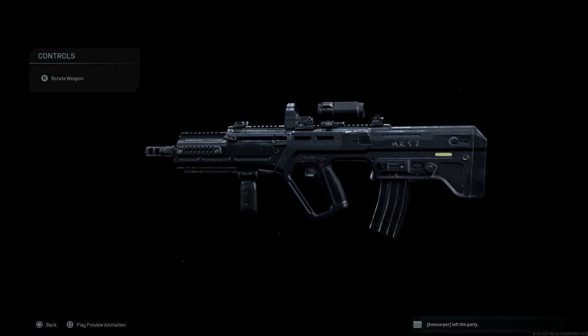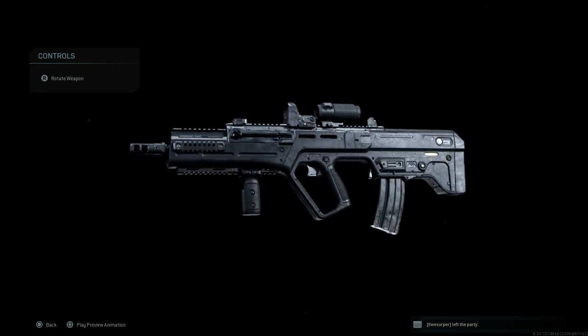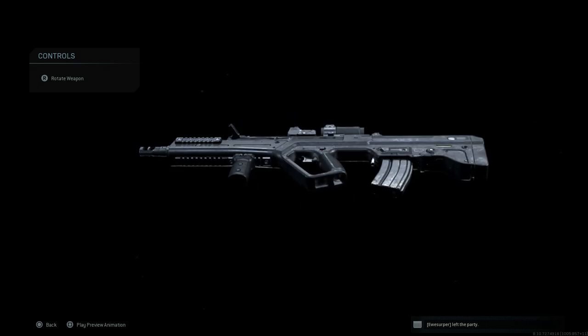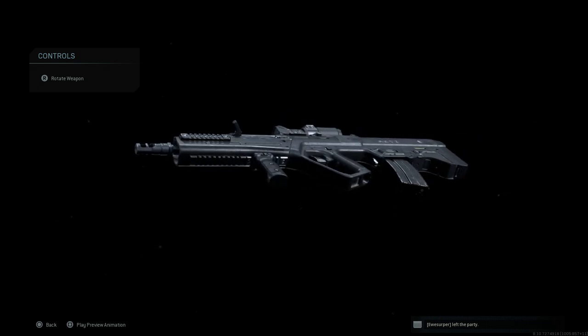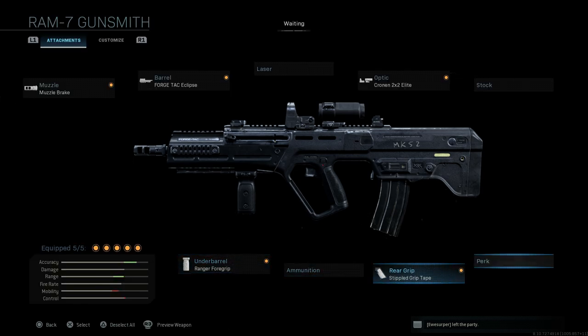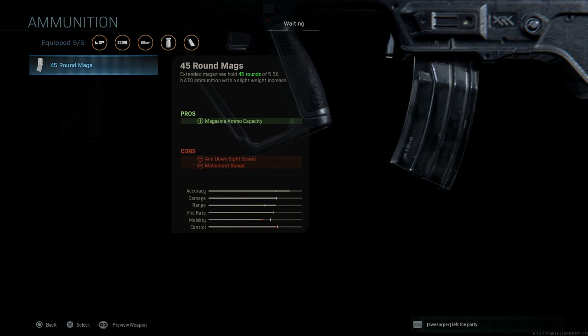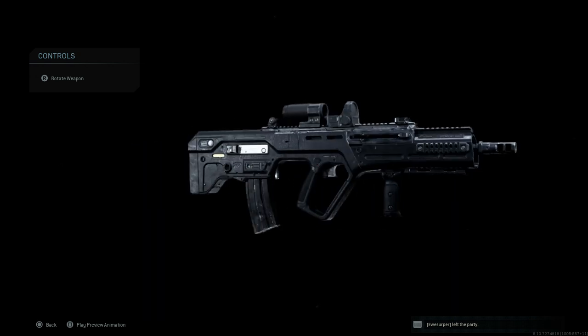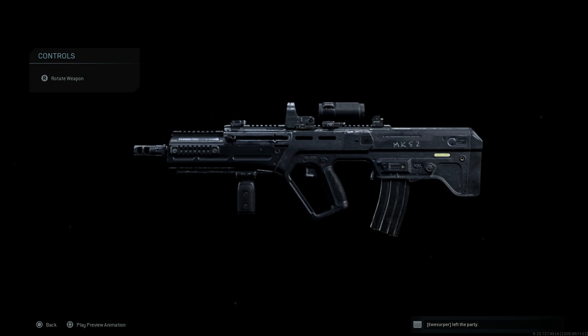The charging handle is in the right place for the C-TAR, versus the M-TAR which was a little off. This is a flat-top variant. You can see the magazine release behind the pistol grip, and the Kronin 2x2 looks pretty nice. You can throw on 45-round mags if you want — the rate of fire is very fast, so you'll find yourself running out of ammo. Sleight of Hand will also be beneficial. Make sure you have that 45-round mag or a good secondary.